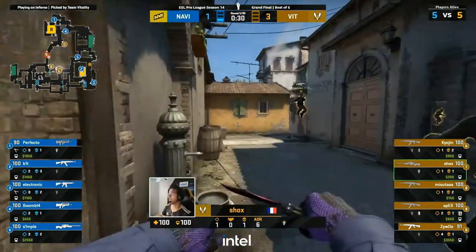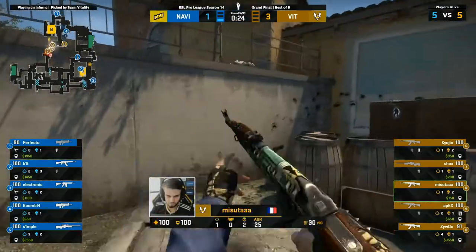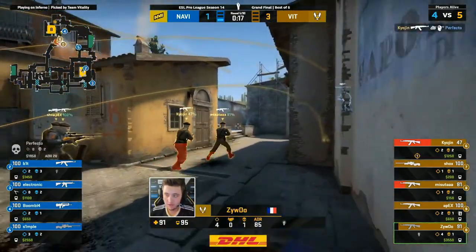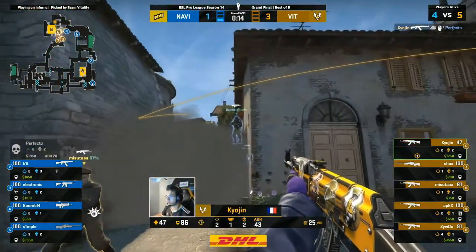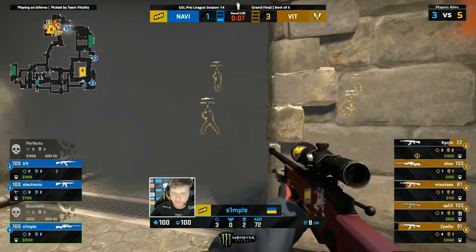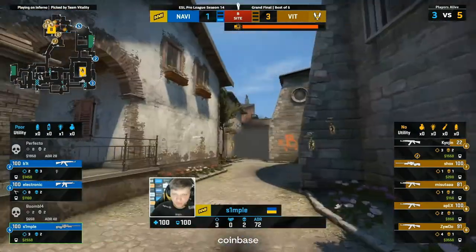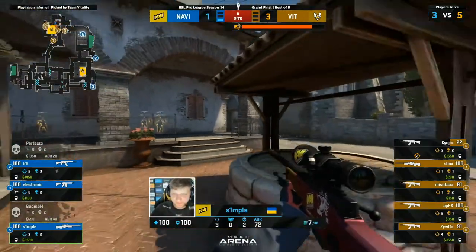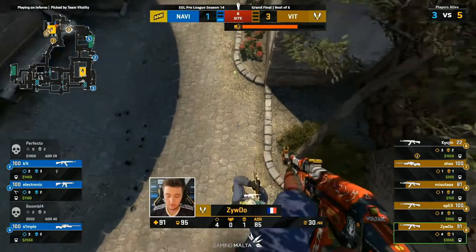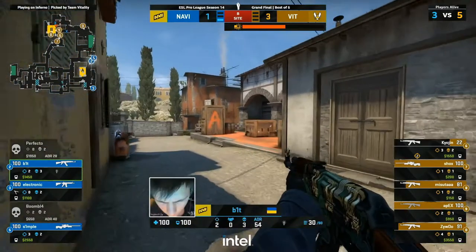They've got everything they need right now. As that happened, Apex has walked up towards B — they've exchanged some damage and a lot of pressure applied to this B defense. That'll keep Boomich and Perfecto planted and put in the back of Simple's mind that maybe he has to rotate to help out that B site. Still plenty of time — 45 seconds left. Simple's starting to cheat over. Does he want to go aggressive mid or make his rotation to B quicker? Looks like the mid play's on the cards. And Shox is posted up for this — Simple versus Shox on the AWP. They turn tail and they're charging into this two-man defense of B.